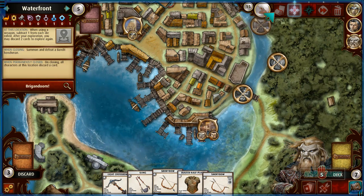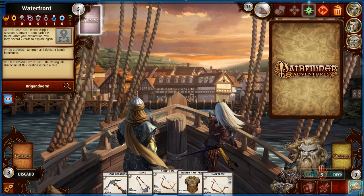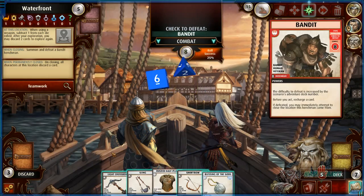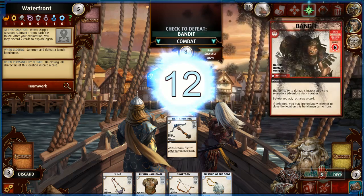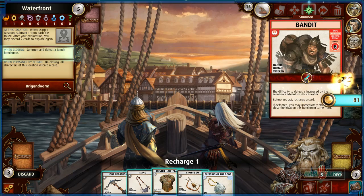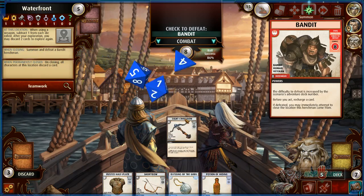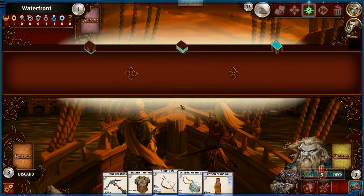With the upgraded deck I feel like we have a much better chance. We closed like three or four places back to back — so good. Every run is going to be a little different. Let's go help out over here because he has the teamwork ability which adds 1d4 to Harst's abilities. Light crossbow — we have to recharge one, recharge the shortbow. He's not here — I have to defeat a banner henchman to close the location.